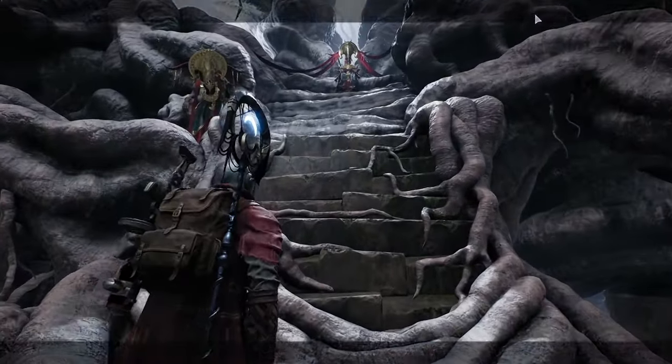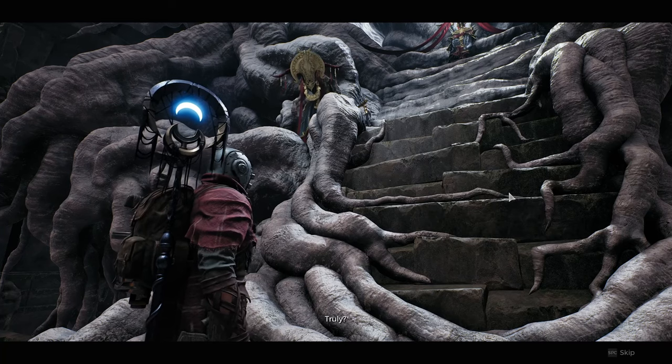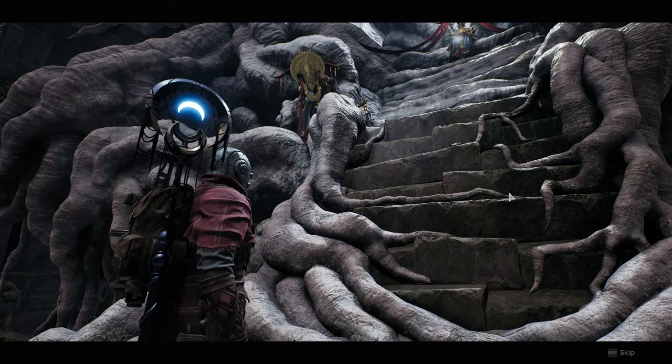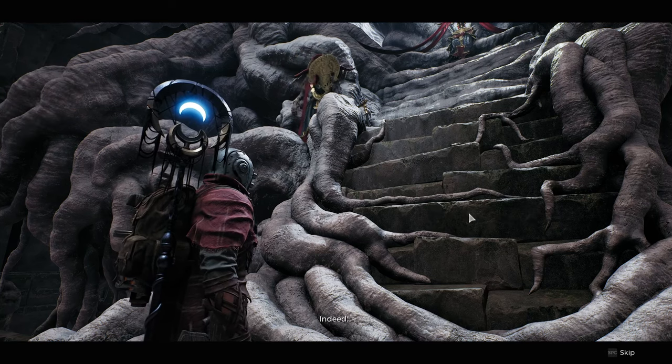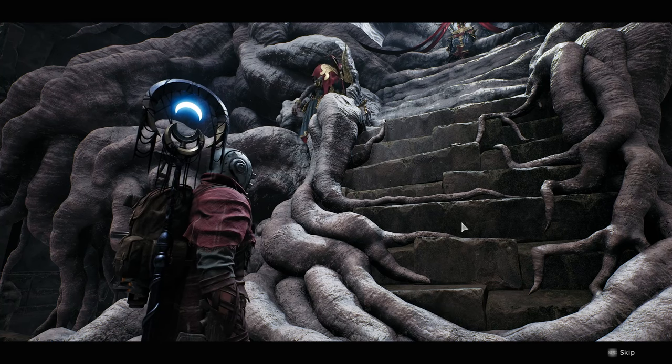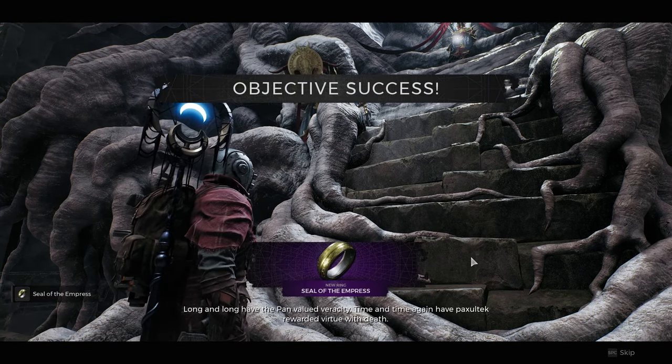There is an ornate key and lockbox which aren't directly tied to this but you can get some good rewards from them. The main thing you need is to kill that boss to unlock Ford's Scatter Gun. Upon exhausting the dialogue and being nice, you're going to be given a ring called the Seal of the Empress.